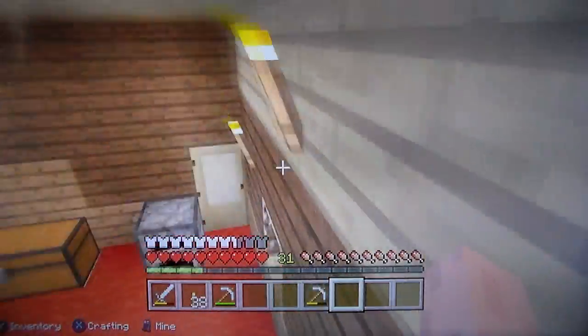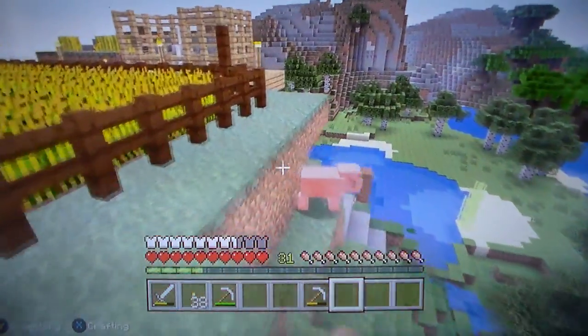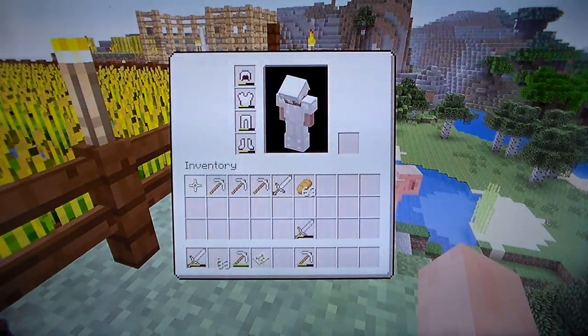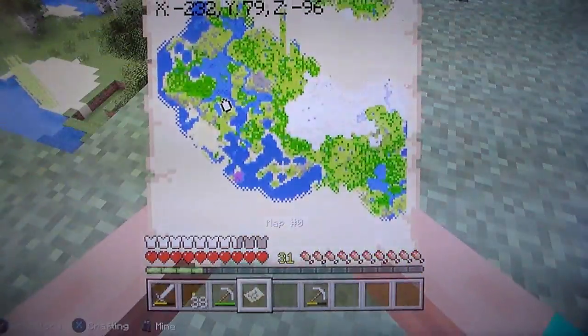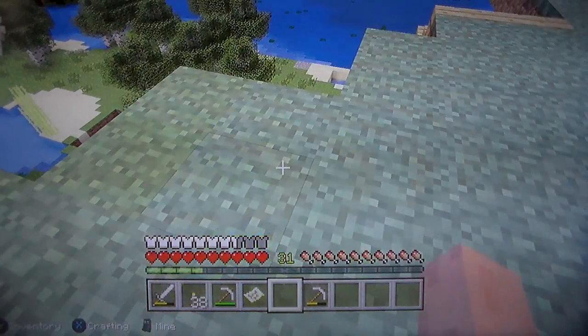Now, we're going to probably... I don't know what we're going to do this episode, to be honest with you. I want to get some pigs, man. We might go on a little adventure. We're going to build a boat. So if we do get lost... yeah, that's what we're going to do. We're going to go on a little adventure.